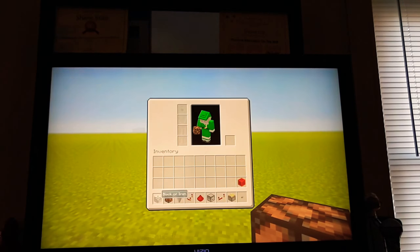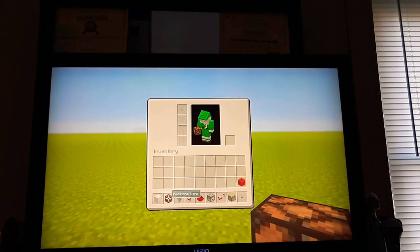Now these are the materials you're going to need: any block of your choice, a redstone lamp, a hopper, a redstone comparator, redstone dust, a dropper, redstone repeaters, a sticky piston, a button, and a block of redstone. Those are all the materials you're going to need for the build.